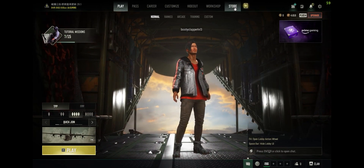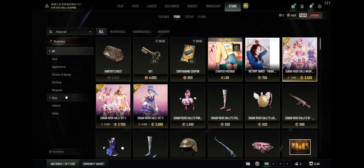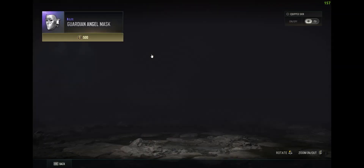you can head over to Store, right up here. Now in Store, go over to Items, and right here where you will see all of the categories, you need to go over to Clothing. In here, go over to Head, and right here you'll see the Guardian Angel's mask. Just click on it.